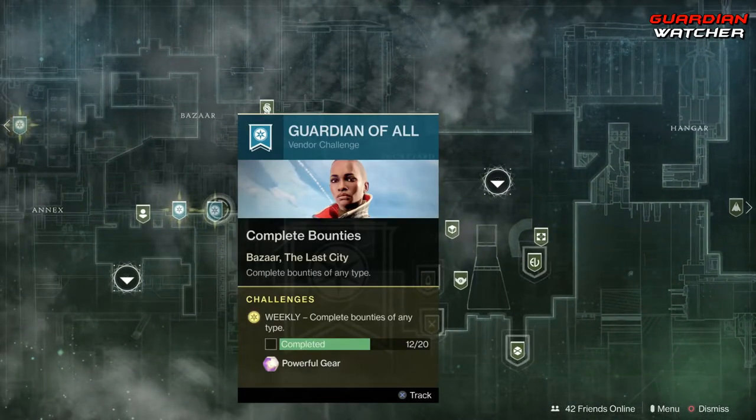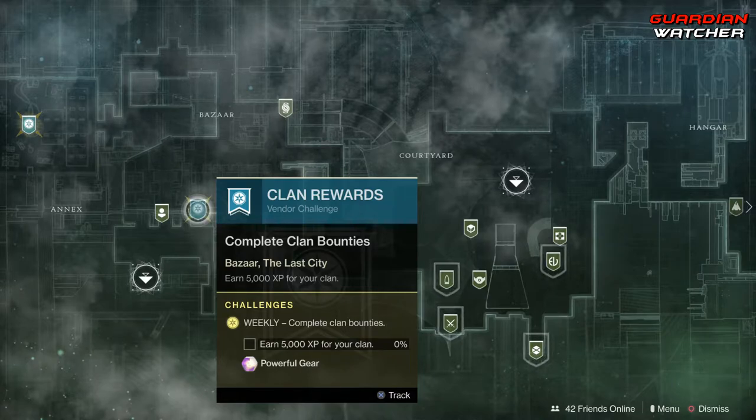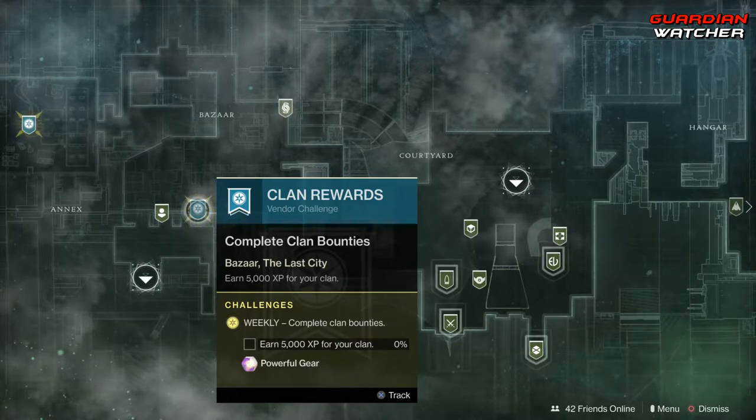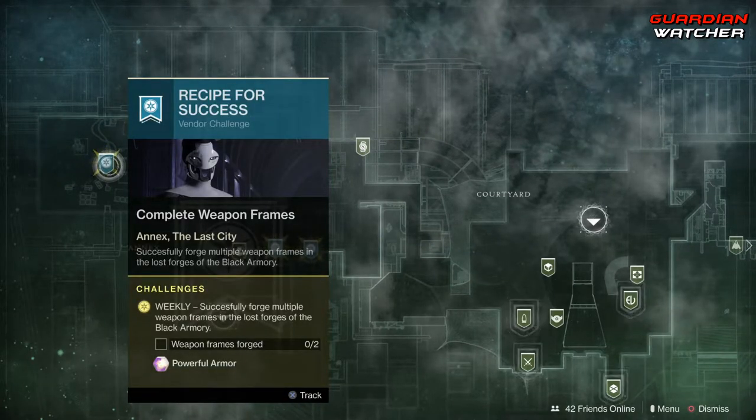We're going to start with the challenges. We have a Chorus challenge which requires completing 20 bounties of any type. Then we have clan rewards where we need to complete bounties to get 5000 XP. Then we have completing two weapon frames.